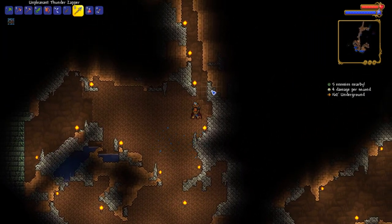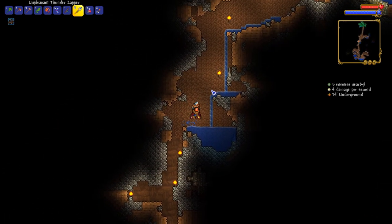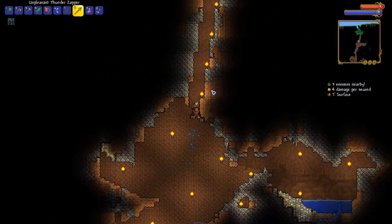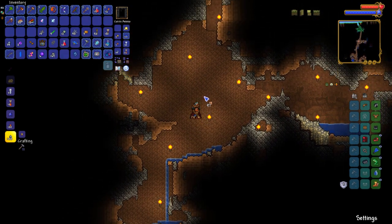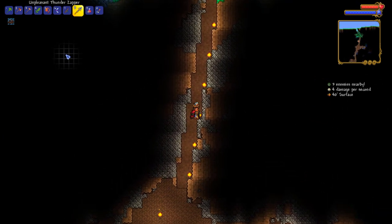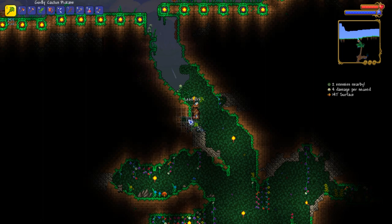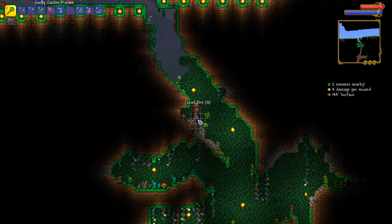Let's go ahead and get ourselves out of here. We're going to get a bed set up inside the ocean house so we can at least set a spawn point there. Then if we go caving again, we should be able to spawn back at the ocean. We need an anvil, a sawmill, and all that kind of good stuff.